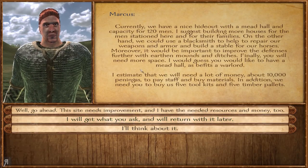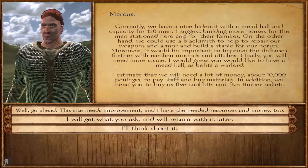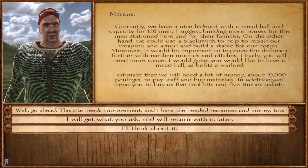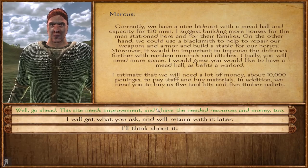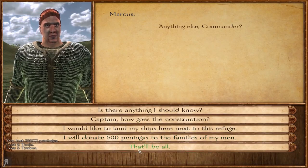We are now going to improve this hideout once again. We have a nice hideout with a mead hall and capacity for 120 men. The suggestion is building more houses for the men stationed here, plus a blacksmith and so on. It's going to cost 10,000, five toolkits, and five timber pallets — kind of harsh in terms of cost, but it's going to be worth it in the end, or at least I hope so.